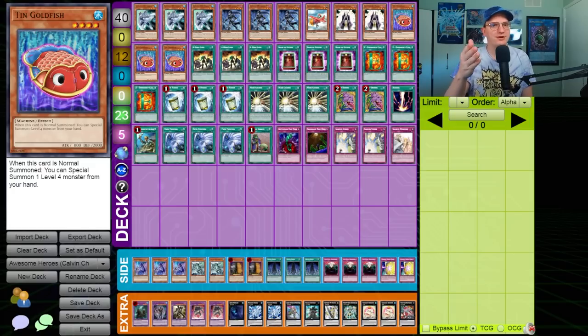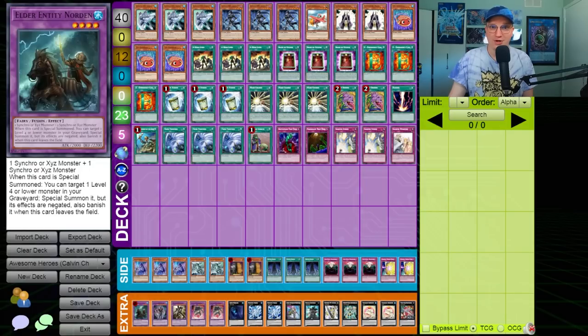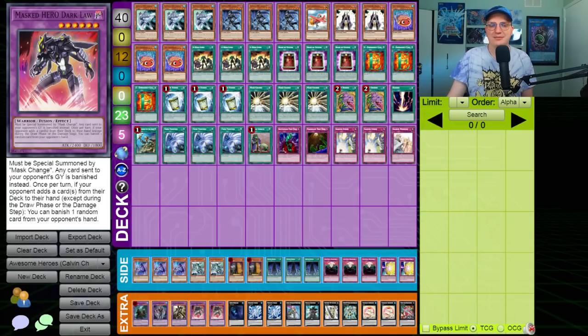There are some additional pieces to the puzzle. The Water Attribute Tin Goldfish was integral to making Bahamut Shark early and often. Instant Fusion at the time could get the Water Attribute Elder Entity Norden, which could make a Totally Awesome on his own, at least for the first couple of weeks. This is one of those decks that seems to have no bad matchups on paper. When you look at the rest of the field — ABC, Magispector, Metal Foes — those cards require their power players to make it into the graveyard, and cards like Masked Hero Dark Law eat them alive.